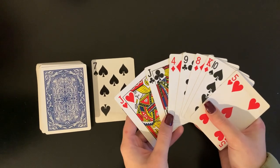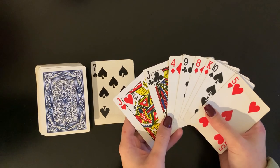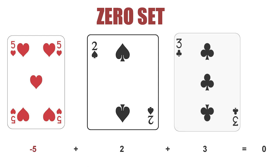Once you've started your turn by picking up a card you will now try to make a zero set with the cards in your hand. A zero set is two or more cards whose sum is zero. For example, a negative 5, a positive 2, and a positive 3 make a zero set because negative 5 plus 2 plus 3 equals zero.